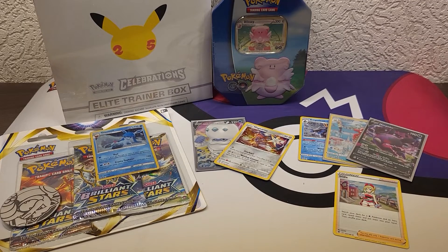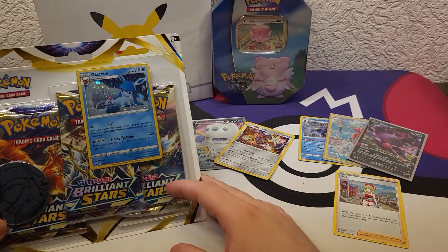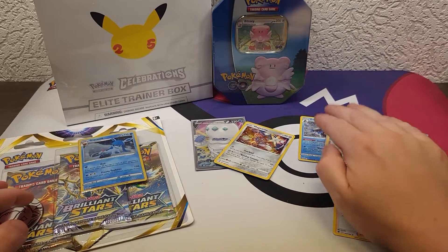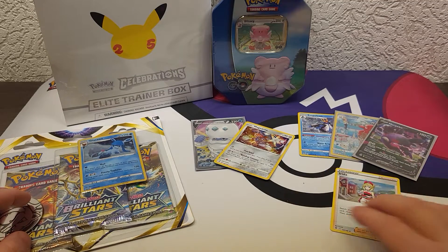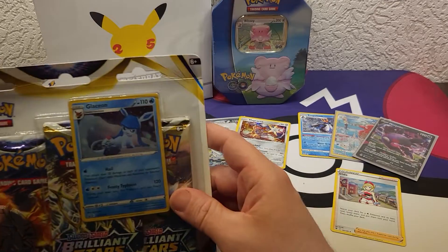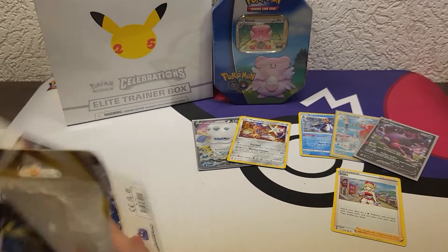Hello everybody, welcome back again to Pokémon Training My Career. We're gonna continue with the summer special of course today. We're gonna open the Glaceon blister — the Brilliant Stars booster pack. We had some very good pulls last time, and Vivid Voltage was okay, so yeah, let's just see what we can pull out of this blister.